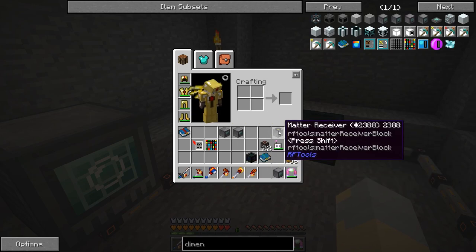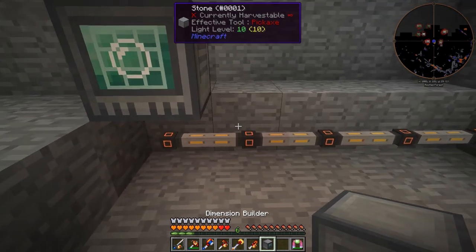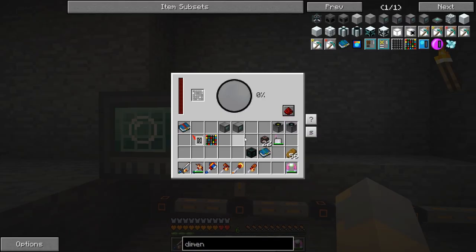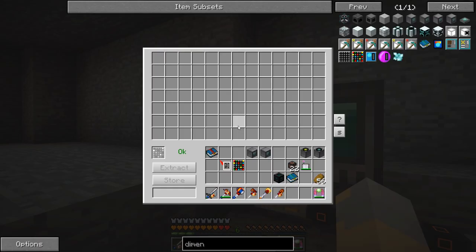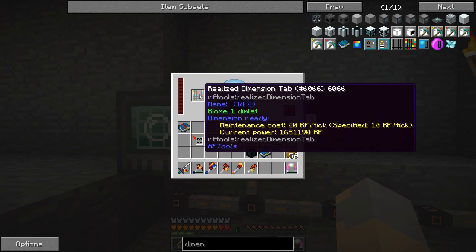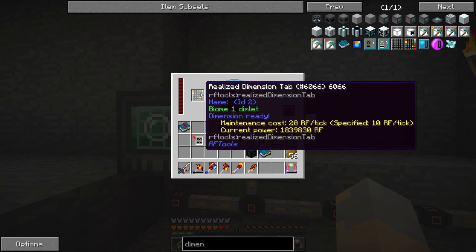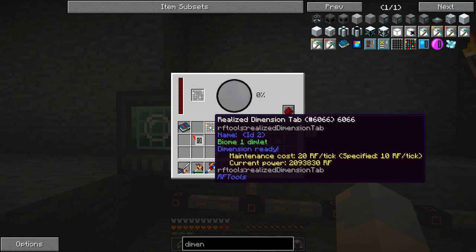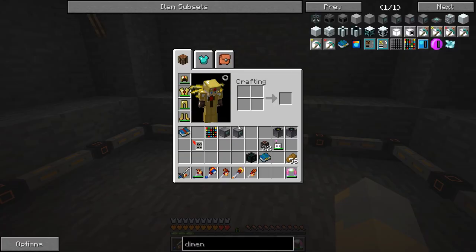Then we need to make a dimension builder. You can see that thing charging up. This guy doesn't actually require RF, it appears. This one does — it requires a lot of RF because you can get into some pretty ridiculous dimensions, like enderium liquid rivers and all sorts of craziness. But this one is not really needed — this is a relatively simple dimension. Dimension is ready.